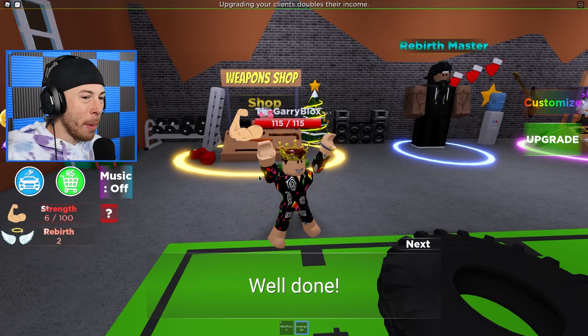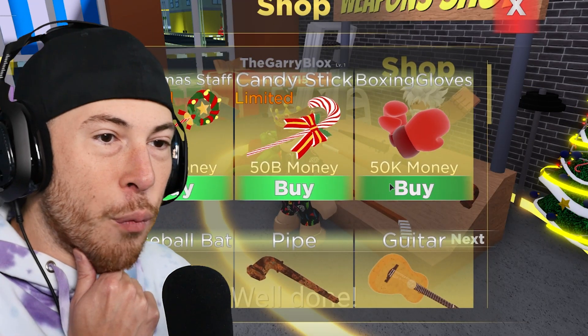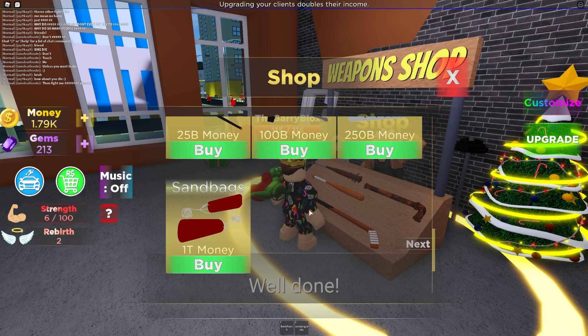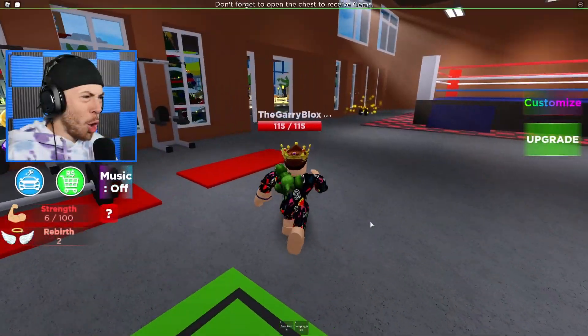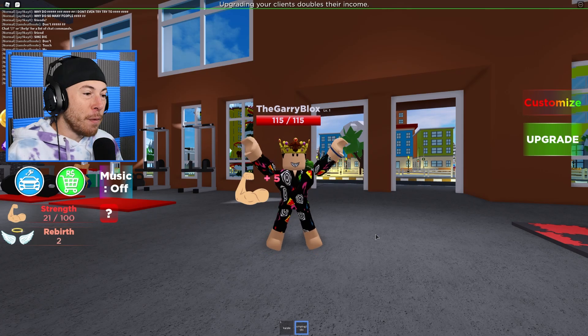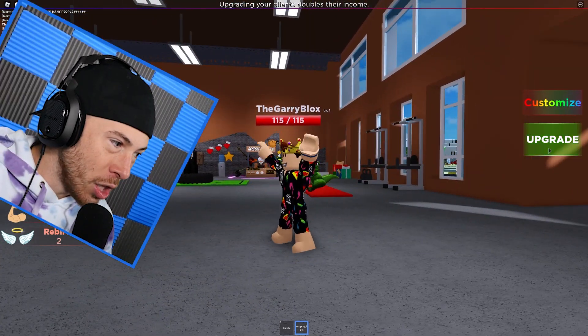I want to see what's in the weapon shop. You buy stuff with money — I have a thousand dollars, a million, what the heck! We're gonna be buying some of this stuff. There's a boxing ring here, I'm gonna become so jacked. When you pick up stuff around the world you get gems, and with those gems you can upgrade your stuff.